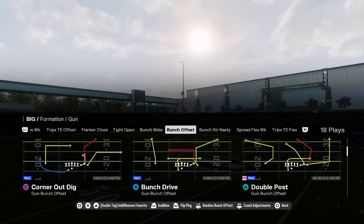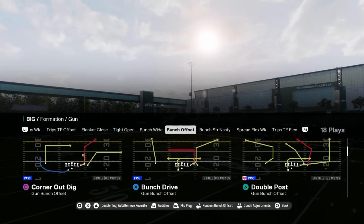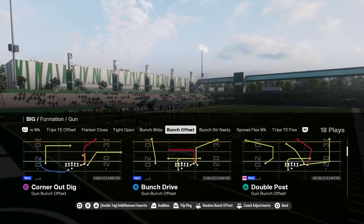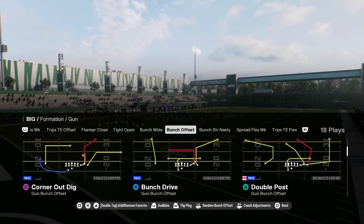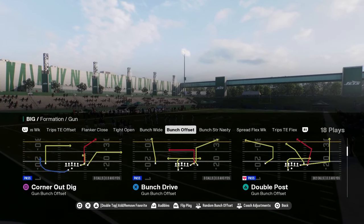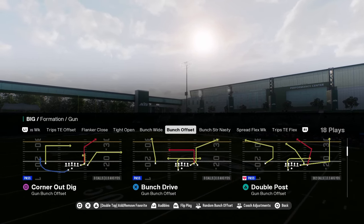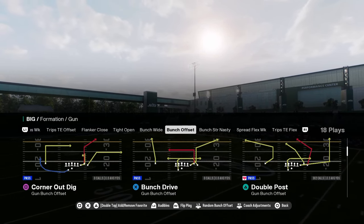If you want to get my entire Colts offensive ebook, it's going to be in our school community. It's only 10 bucks and that gets you access to all of our college and Madden offensive and defensive ebooks, as well as all updates to those ebooks and any new ebooks we drop while your membership is active. The link is in the description below.